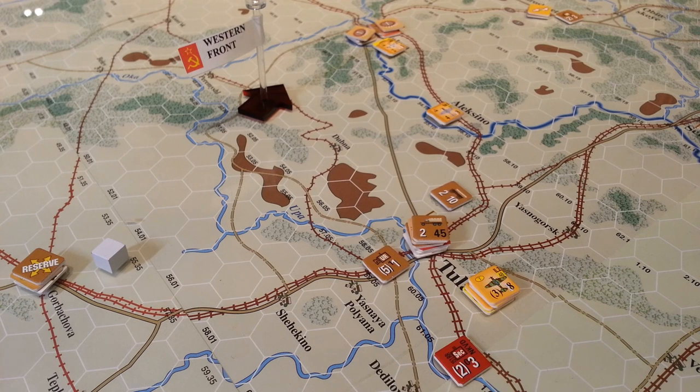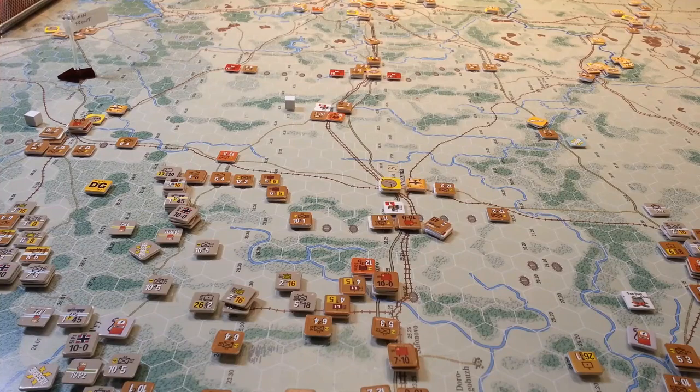I did spend an inordinate amount of time refreshing myself on where everything was and what we were doing. It's funny — away from a game even just a couple of weeks and the rules slip away, particularly for this game because there are lots of little things. For example, working units: I realized I had 12 of them and can only put six down per turn. I spent 30 minutes achieving exactly zero just trying to sort that out. Most of them ended up in Kharkov. I'll bind all these little snippets together into an interesting Soviet turn video.